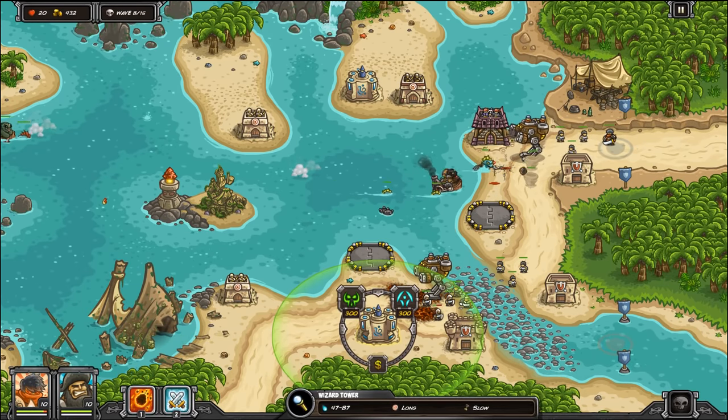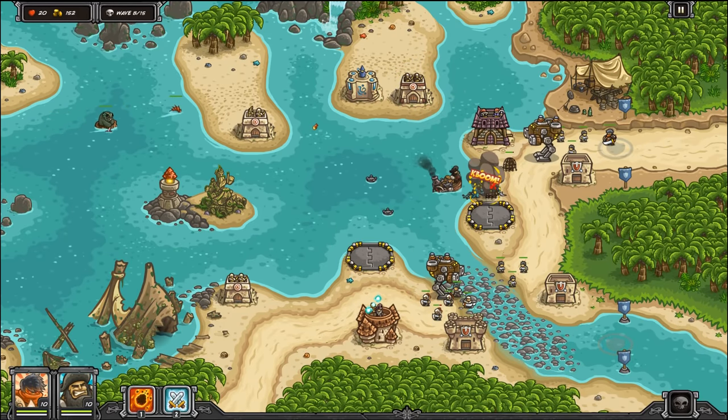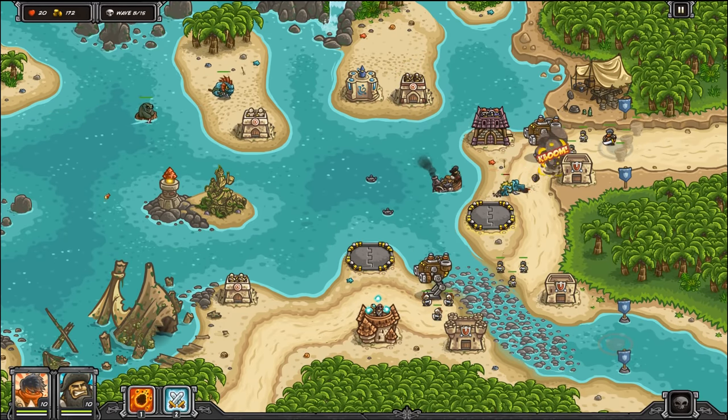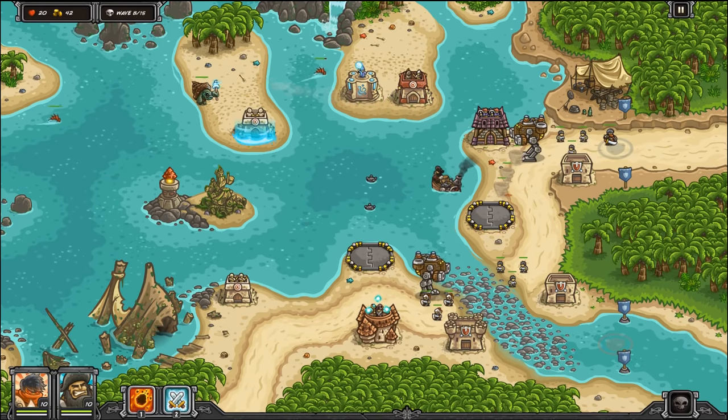Putting Alwark already back in his spot. He goes right in between — he goes right in that circle. That's like the best spot for Alwark. He goes right in that circle right there where the shield is. That's where the guys leave. I just like to put him inside the circles — it just makes sense.